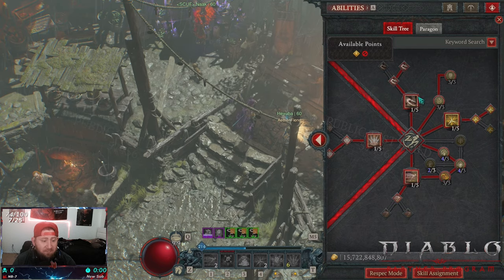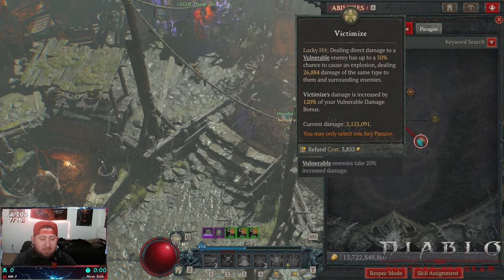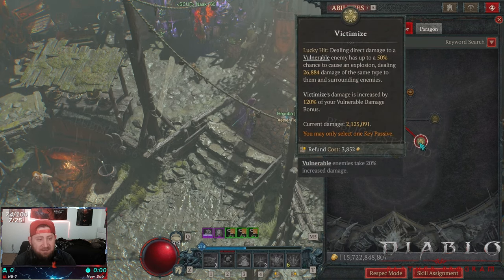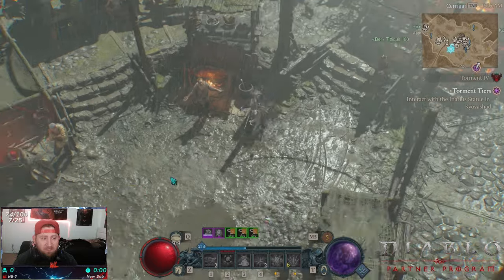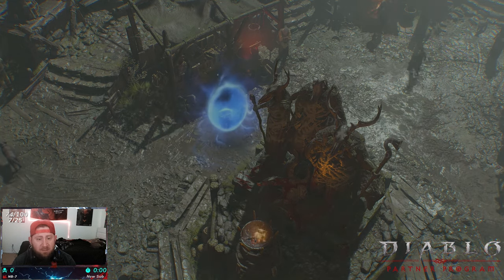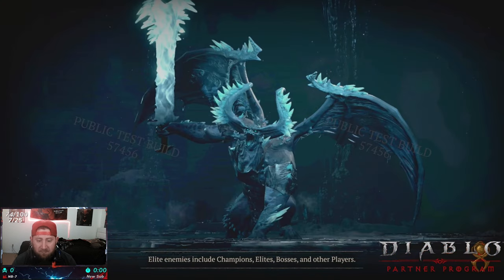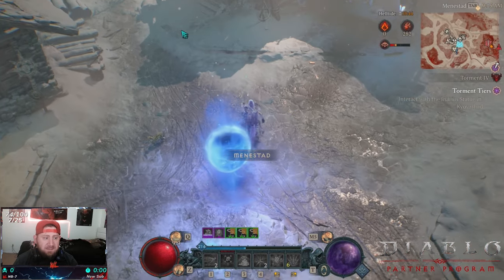Victimize is back, and Dance of Knives is by far the funnest build I've played this entire PTR across all classes. It's the most brain-dead build — you just get to do everything. We're in Torment 4 and you can just destroy everything. There's no piece of content you can't do: Helltides, bosses, tormented bosses. We stagger very quickly. This build is by far going to be one of the best next season.